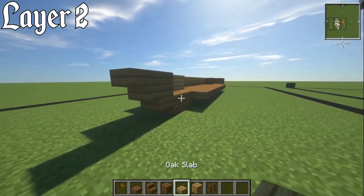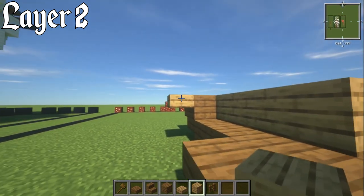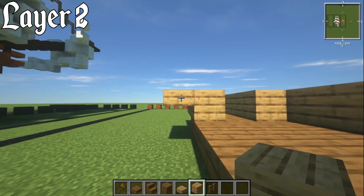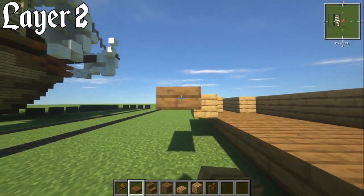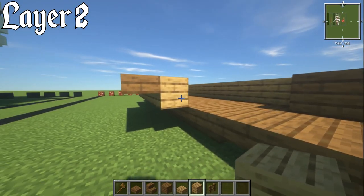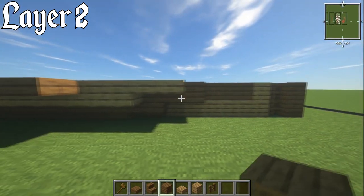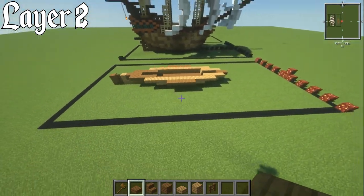Continuing layer two on the other side: oak slab on the upper piece, three oak plank blocks behind it, skip one then two oak slabs, two oak planks, five spruce slabs going out diagonally. Fill with oak planks, two more oak planks, two oak slabs, then three spruce blocks. Finish with a spruce fence and a spruce plank block on top of the rudder piece. That completes layer number two.